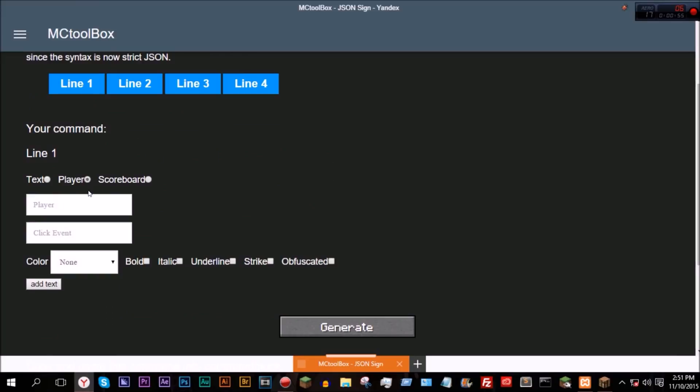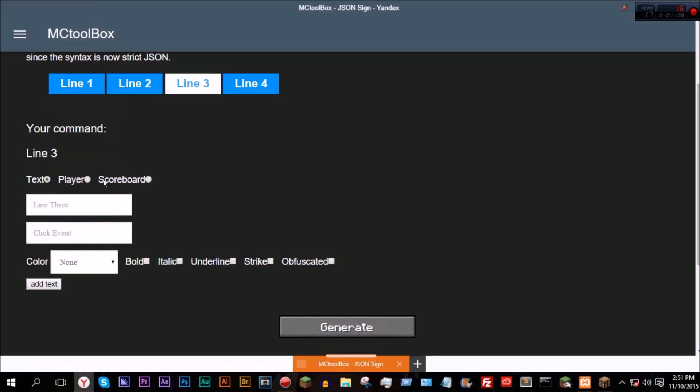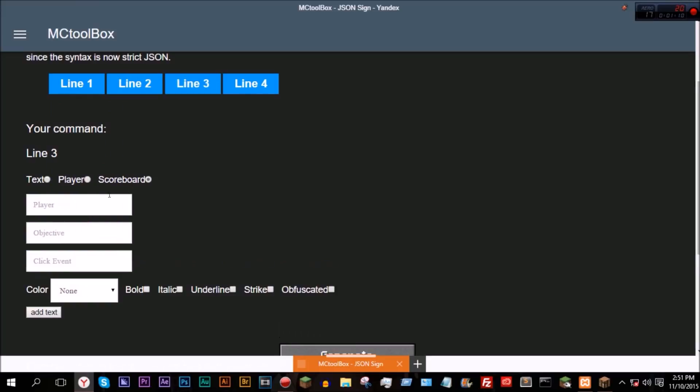So if we go ahead and do just a player selector, so at p, let's make this red and bold. Go to line two, and let's do 'has', let's make this yellow, line three, and now scoreboard.